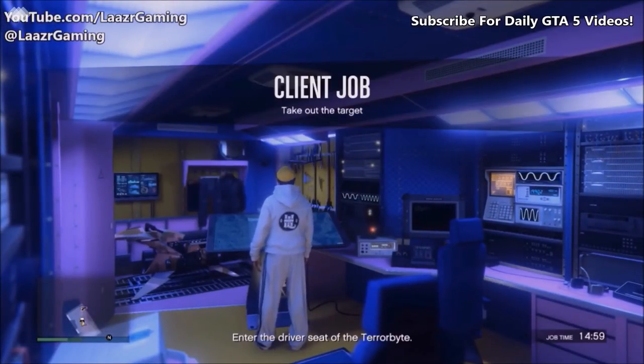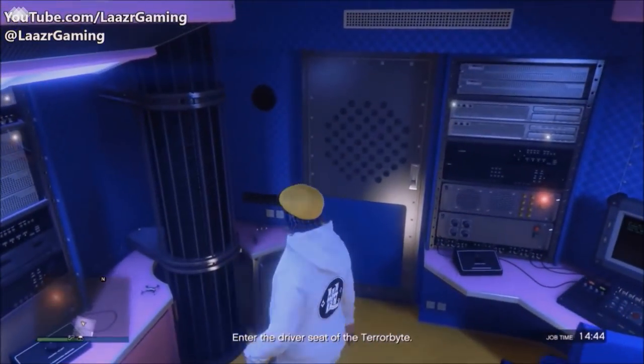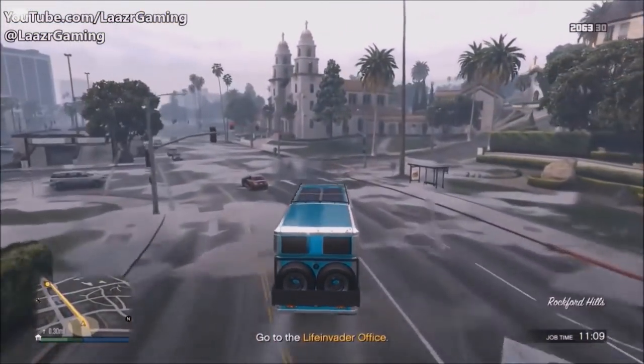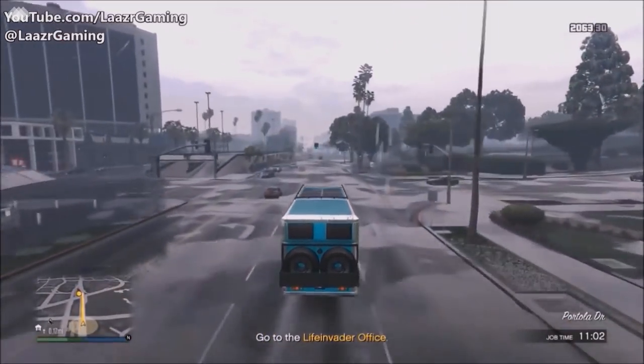Moving into client job three — the briefing mentions a target that needs to be taken out, requiring access to Life Invader's vast quantities of personal data via drone. You head over to their offices. This is definitely one of the more fun missions and allows you to try out the brand new drone system.